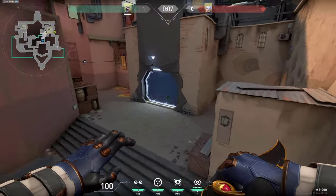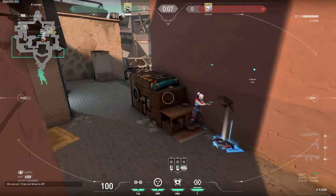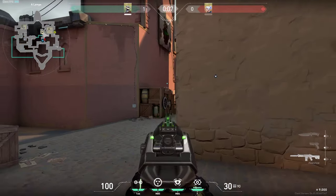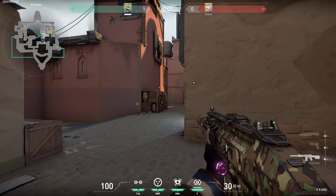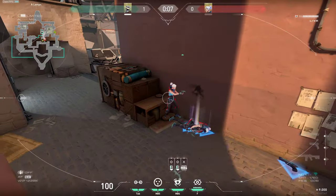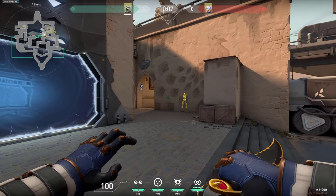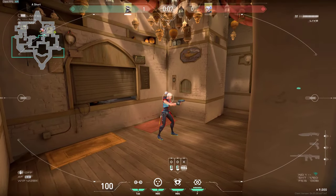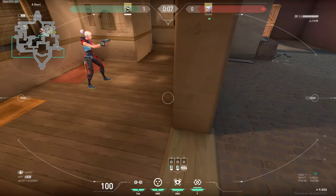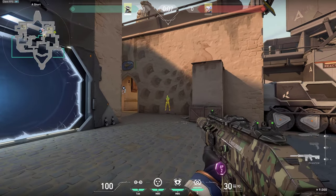We will start right here on A-side with this simple wallbang spot. If the enemies are right here behind this box, you can simply wallbang it pretty much anywhere wherever you want and get a kill on the guys right here. Another wallbang spot that a lot of people don't know about is this — you can wallbang into the lamps even with a medium penetration gun. But you have to aim into the wooden area, since in this area there is this wooden part, and that's the only wallbangable part right here.